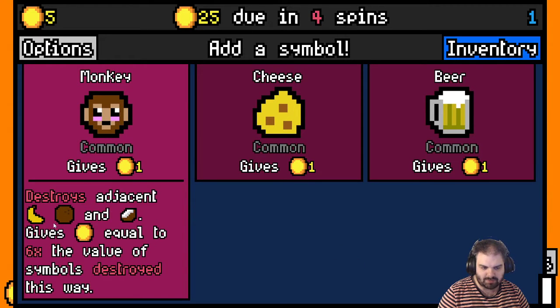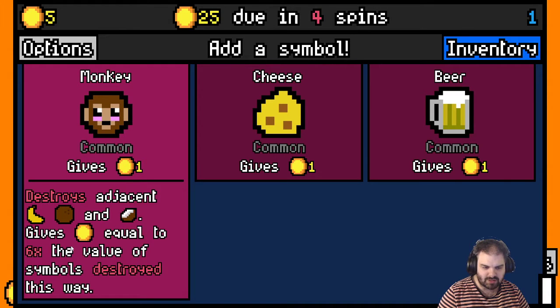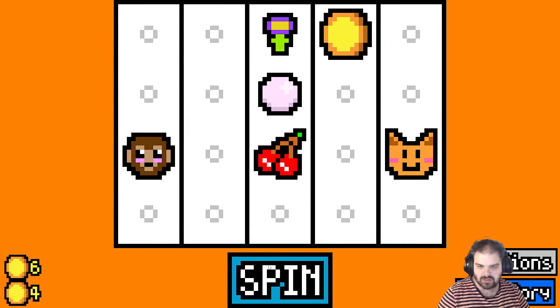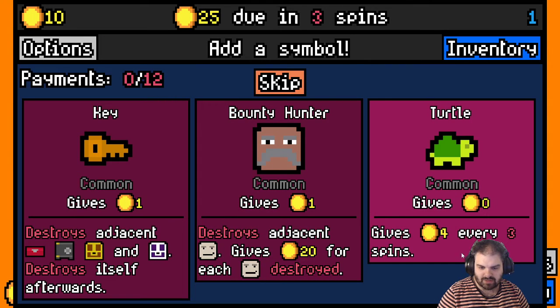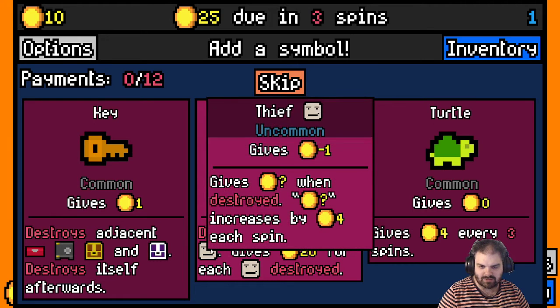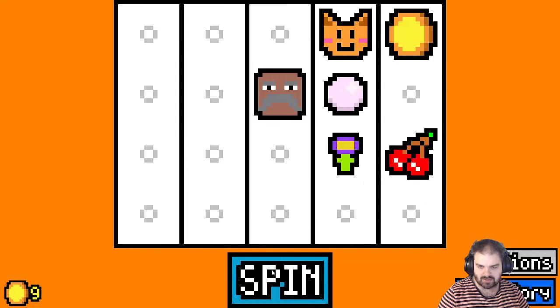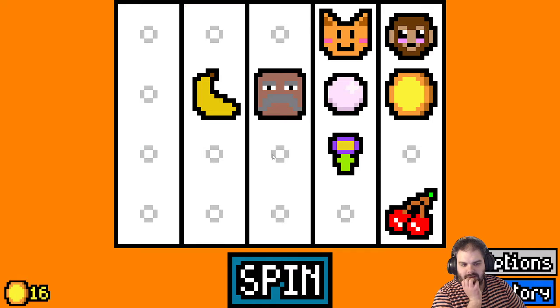I'm going to go for the monkey. Monkey destroys adjacent banana, coconut, and coconut halves, and gives coins equal to six times the value of what's destroyed. So we've got to look at the bananas and coconuts. I might take a bounty hunt and try and get some thieves. Oh look, we've got a banana — let's take the banana.